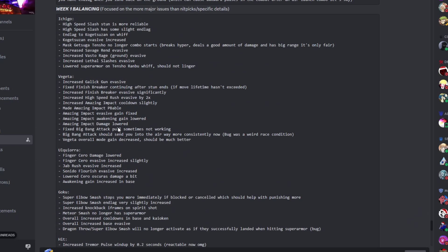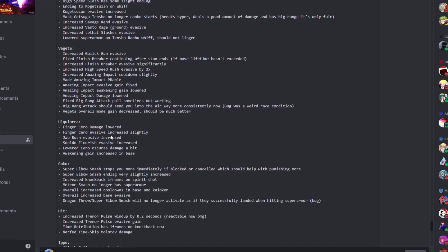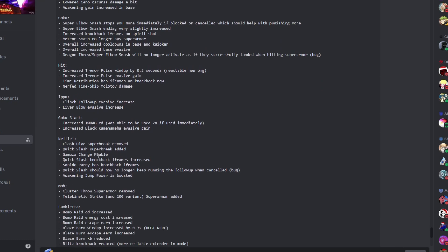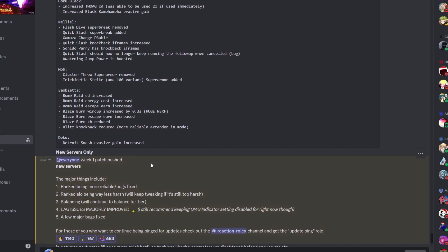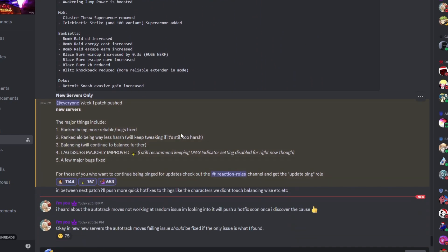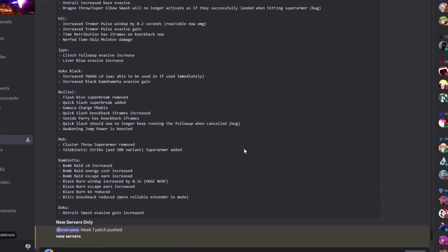That's pretty much the balance changes. Ichigo got nerfed, Vegeta got nerfed, Ulquiorra got reworked, Goku got nerfed, Hit got nerfed, Epo got nerfed, Goku Black got nerfed, Neliel got reworked, Mob got reworked, Bambietta got nerfed, and Deku got nerfed. A lot of nerfs and not many buffs — I'd like to see more buffs in future balance patches.